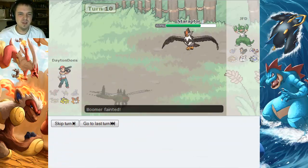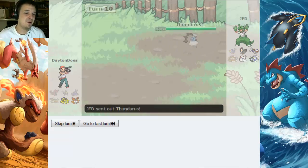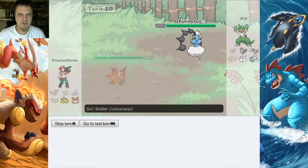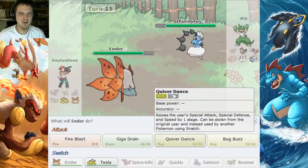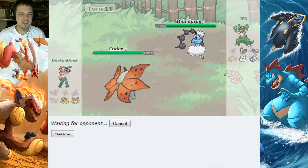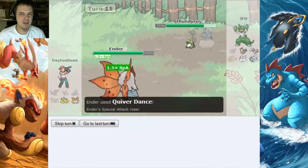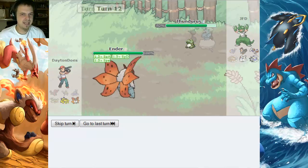He goes for U-Turn. It's four times resisted I think, but it's still enough to KO my poor Yanmega. And he goes into Thundurus, which sucks because Galvantula will only hit it neutrally. I don't have anything that will do any good, really. So I'll go into Ender — just see if I can get some Quiver Dances up. Galvantula will be a good trump card now that Landorus is out of the way, as long as I can keep my opponent from boosting anymore.